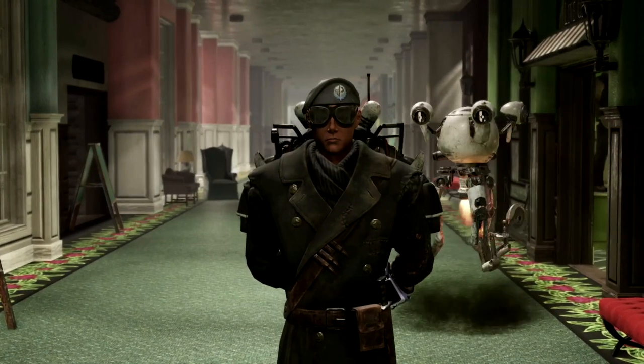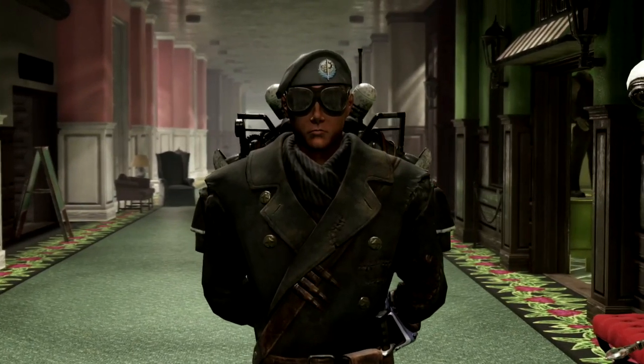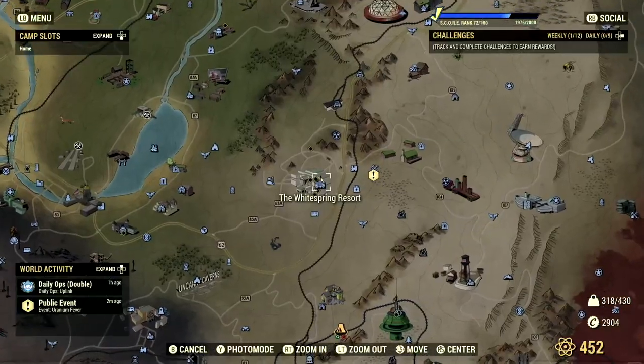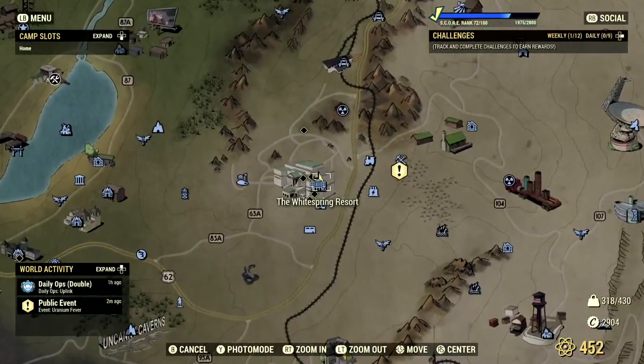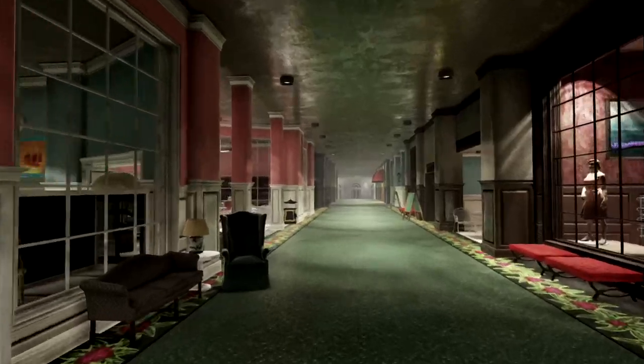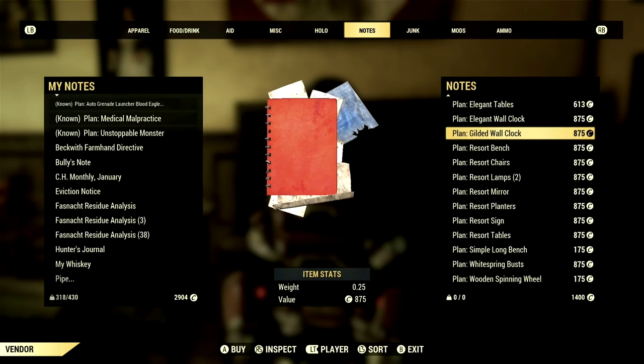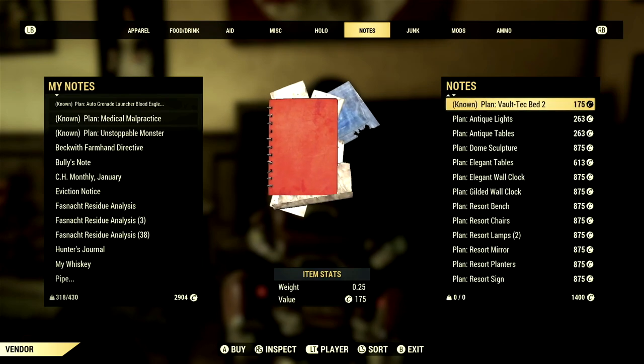For the ones that have stayed to the very end, I want to say I greatly appreciate your support. And for that, I want to show you one of my favorite places to get plans for your camp. Starting off, make your way over to the White Springs Resort. Once you're at the resort, make your way over to the lower lobby and shops. Head all the way down to the end of the hallway, and here you will find a vendor bot that goes by the name Pendleton. Pendleton has a ton of your camp plans.